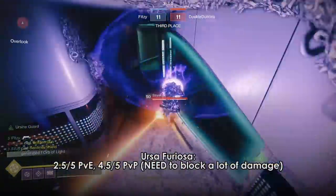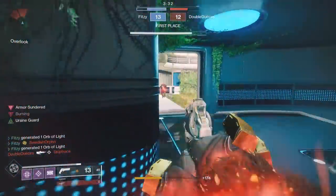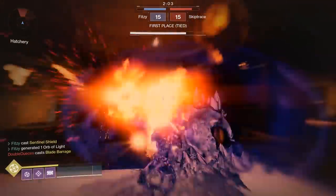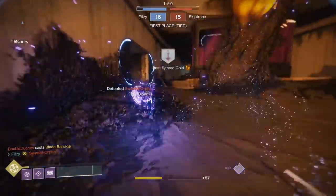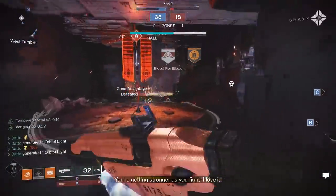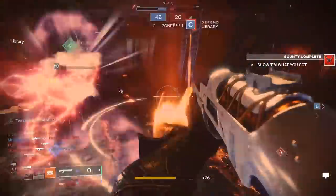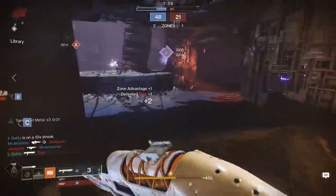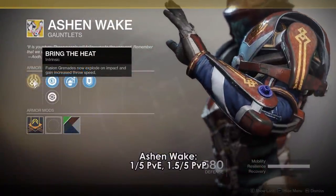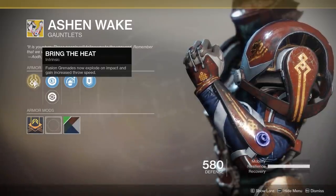For PvP Sentinels, Ursa Furiosa is the pick. When done correctly, or when playing against people who simply don't know not to shoot your shield, you will be able to get many, MANY supers off, frustrating the hell out of the entire enemy team. You'll spend plenty of time blocking, but it's still possible to snag kills and then instantly super again very shortly after. For PvP Sunbreakers, you don't really have too much specifically linked to Sunbreaker. The only Sunbreaker-specific exotics are Hallowfire Heart, which is fine but not even close to One Eyed Mask, and Ashen Wake — fusion grenades explode instantly and are thrown faster. Big deal. So technically the answer is Hallowfire Heart, but I would never use it over a subclass neutral exotic, especially One Eyed Mask.